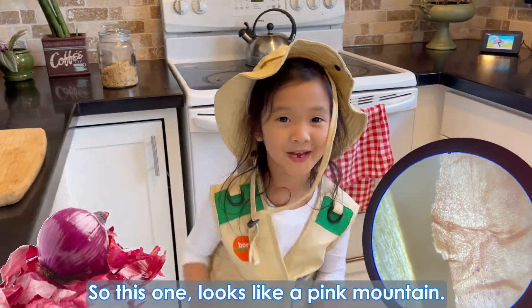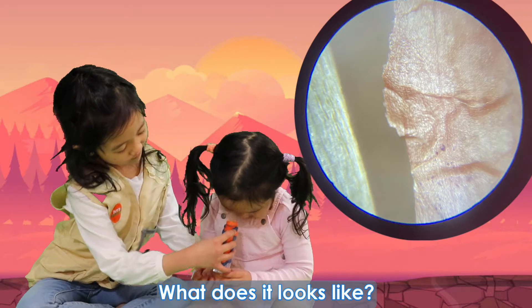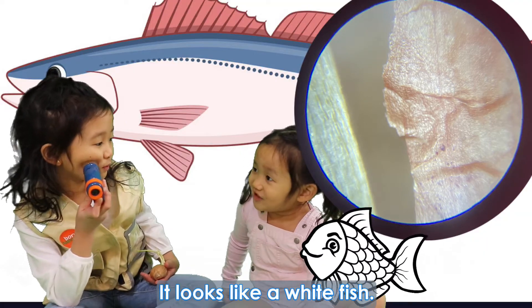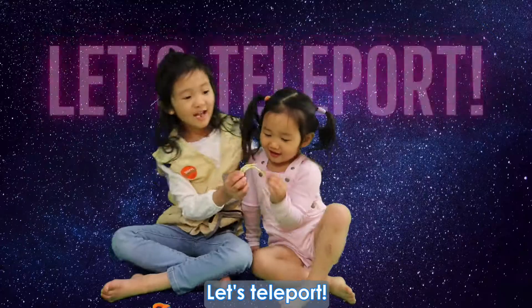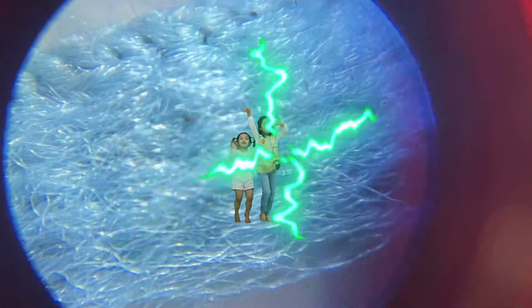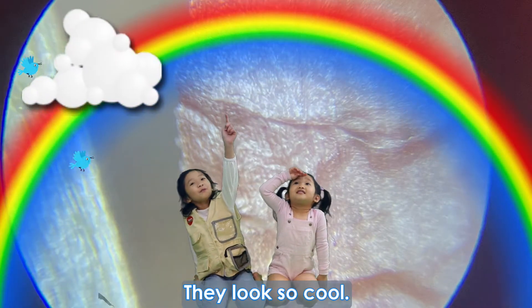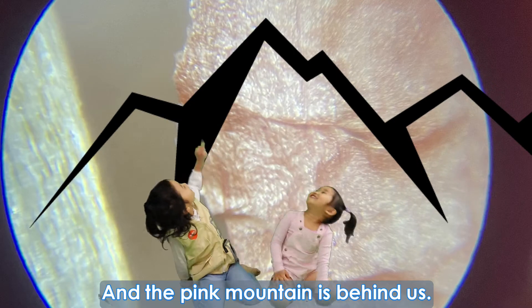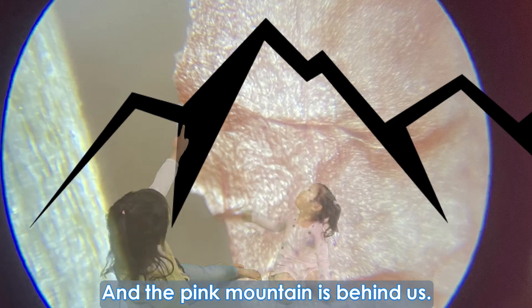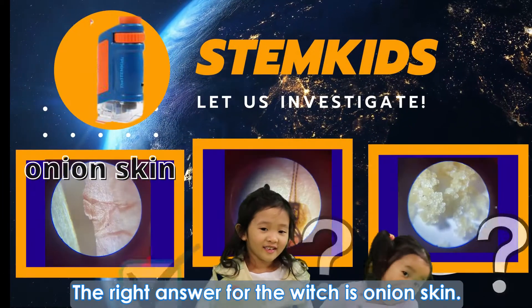So this looks like a pink mountain! Can you see it? Got it! What does it look like? It looks like a white fish. White fish? Okay! The last item for the witch is the onion skin! Yeah! The onion skin!